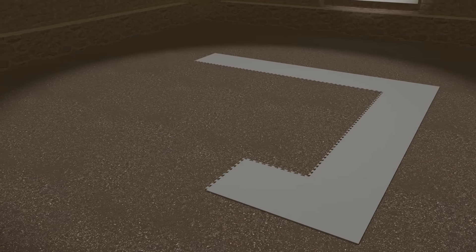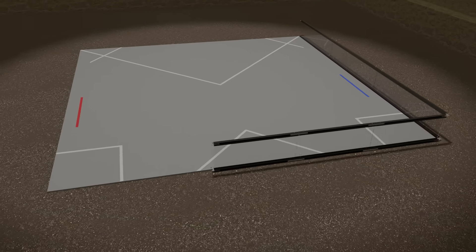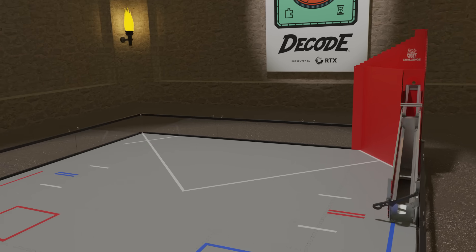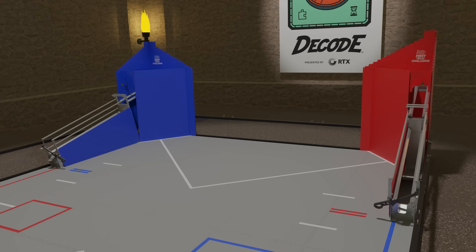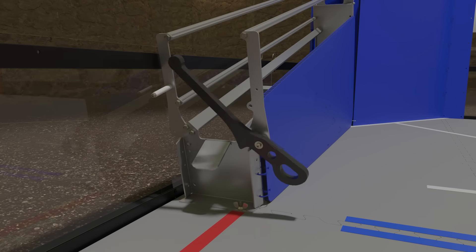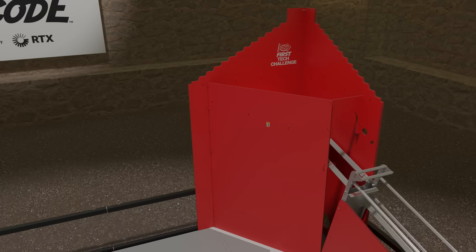The game is played on a 12-foot square playing field with a foam tile floor and one-foot-high walls. On the playing field is a red alliance goal and a blue alliance goal. At the exit of each goal is the classifier ramp and a gate. April tags are located on the goal to assist with targeting.